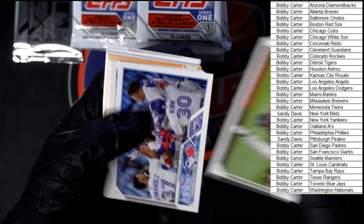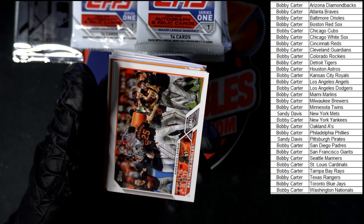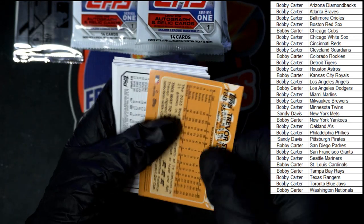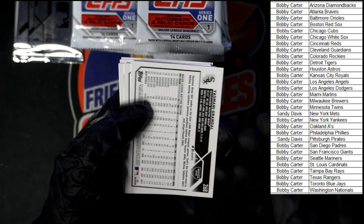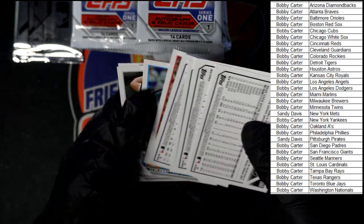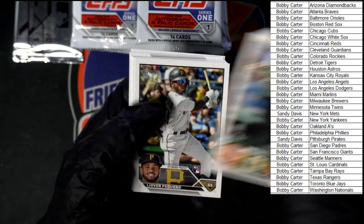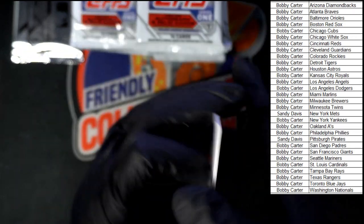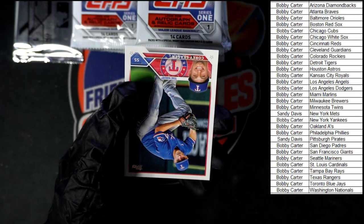We've got Thompson, Blue Jays. There's Judge and Bogarts, Orioles, Jazz Chisholm. We've got Trevor Story 88. We've got Riley Green for the Tigers. Murphy, Poguero, Grandal. We've got Molina, Lede, Graveman, and Seager.